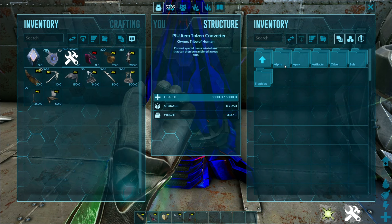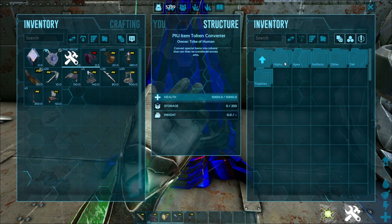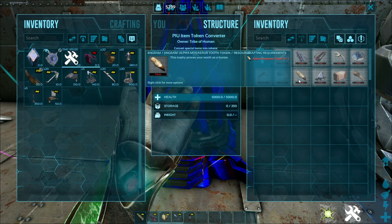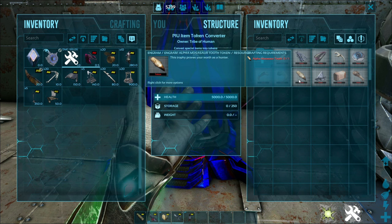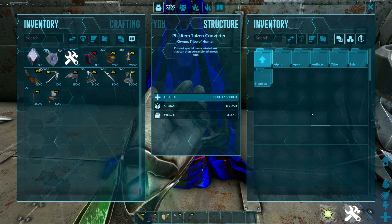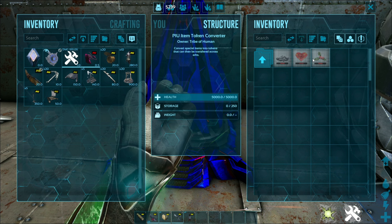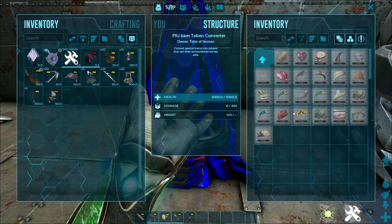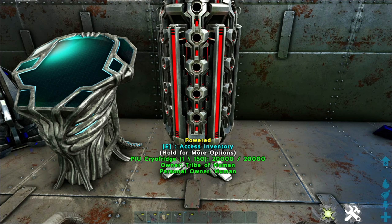The token converter is interesting. Currently you can't move certain things from one server to another, but if you have this enabled with cross-ARK and multiple servers, you can do that. You take something like an alpha Mosasaur tooth, put it in, convert it to a token, and that token can now travel between ARKs — bypassing the normal restriction. You can do this with some tech stuff, event items like Valentine's Day artifacts, apex items, and alpha trophies.